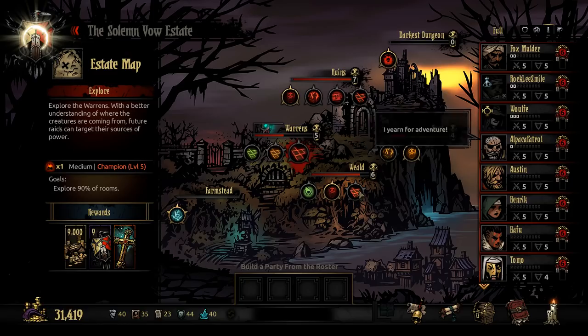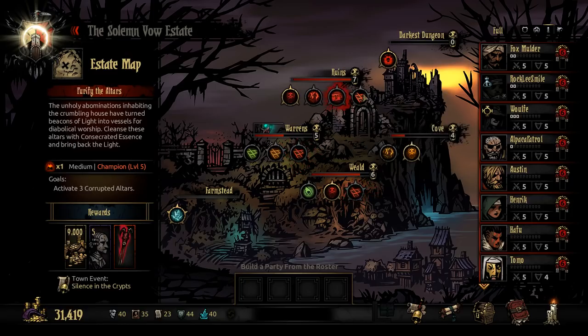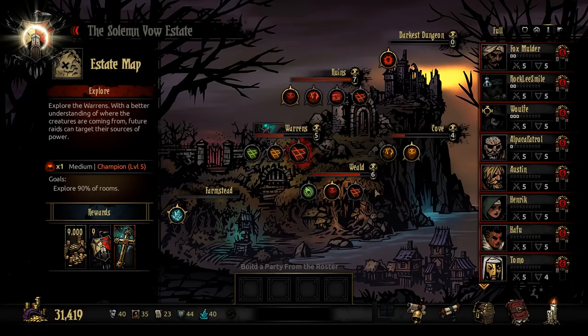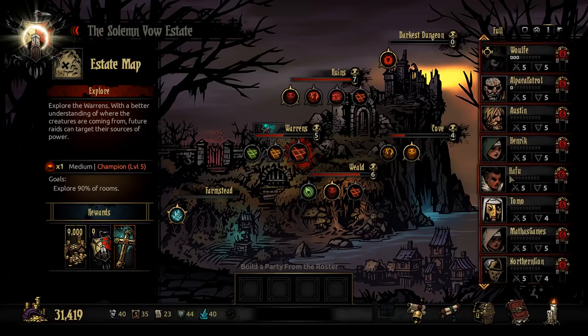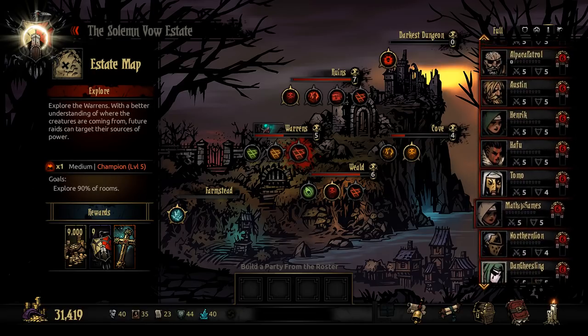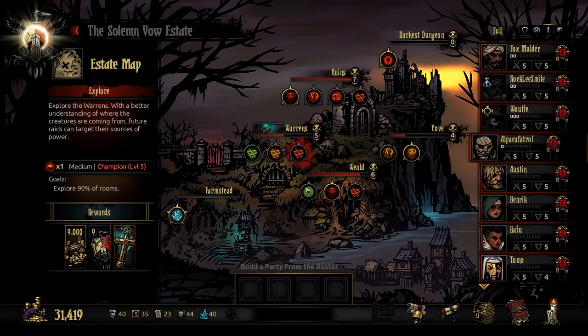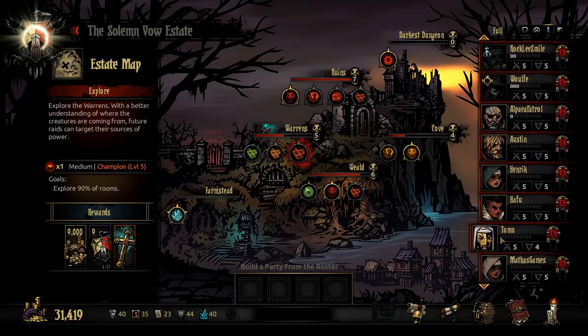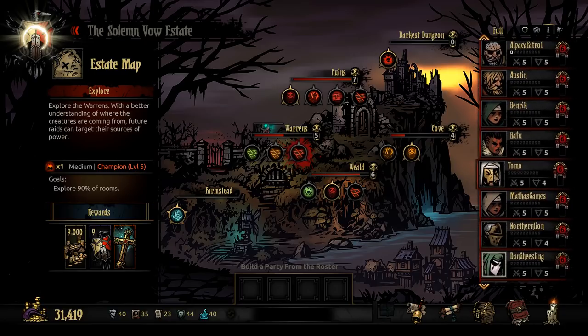Explore 90% of rooms — we'll do 100% of rooms. So we want to take Foxmulder, Nick, Wolf, and Lizzieux — they're out. They're gonna be on the next mission. On this mission, I kinda like the concept of going real old-fashioned-like.